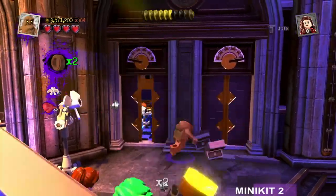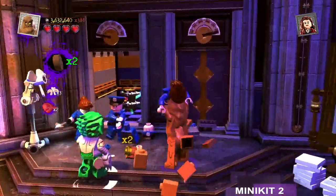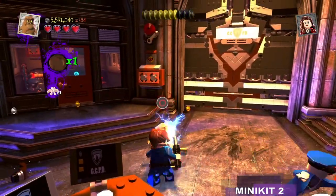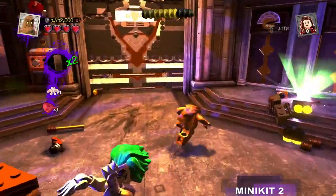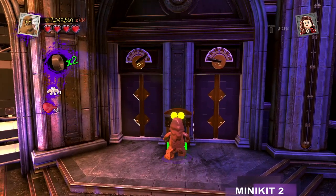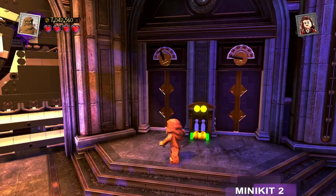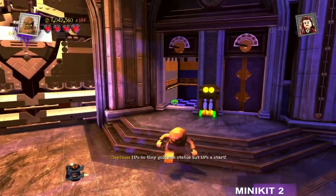The next minikit is in the elevator, but then the doors close while we're dealing with these guys. Notice that there's no pile of bricks in front of the elevator — but now there is! We have to wait for the elevator to come down. See the needle moving? It's no tiny gold man statue, but it's a start!